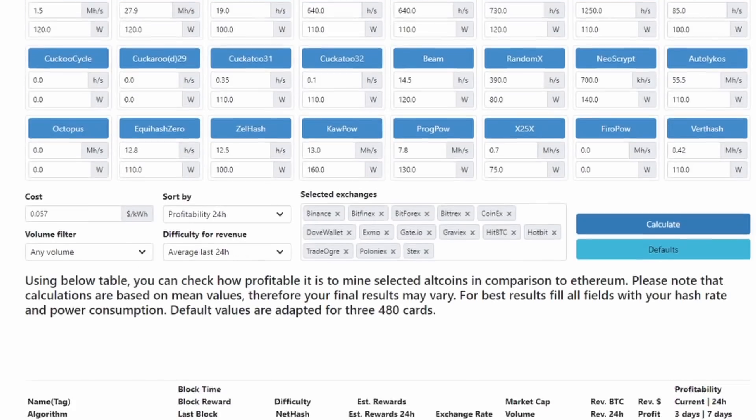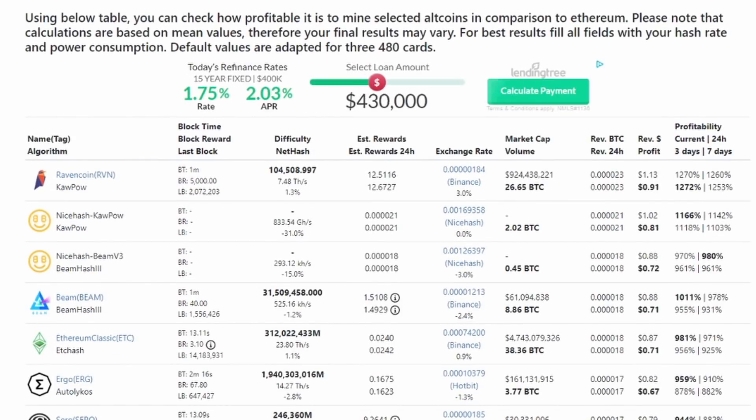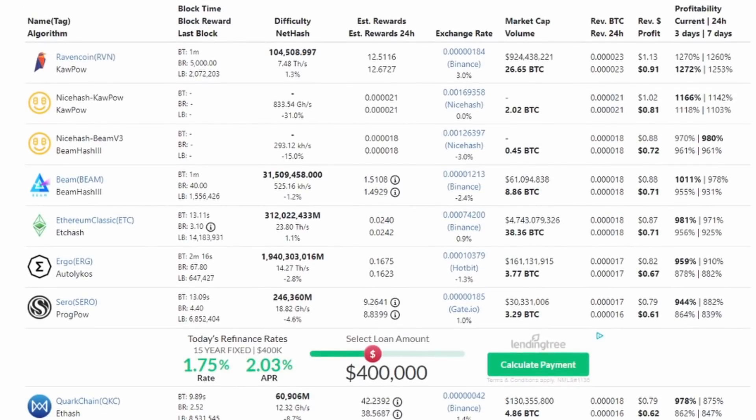You're not going to see Ethereum come up first here — this is a four gig card, so Ethereum cannot be mined because the DAG file size is larger than four gigs. So right now we could make under a dollar per day mining Ravencoin. You could also do NiceHash KawPow, Beam, Ethereum Classic, and Ergo.